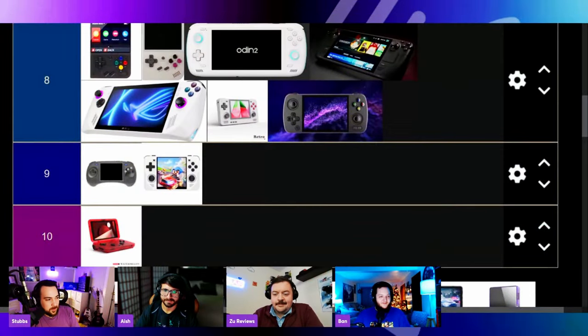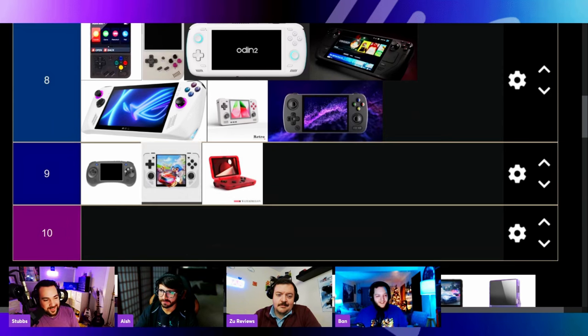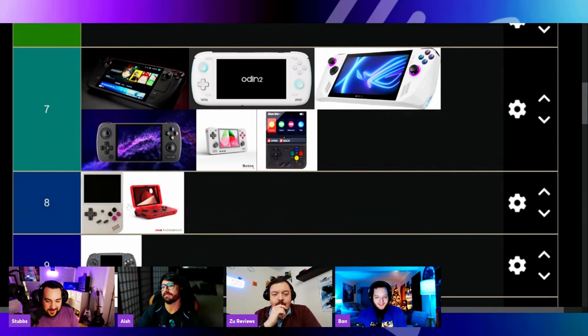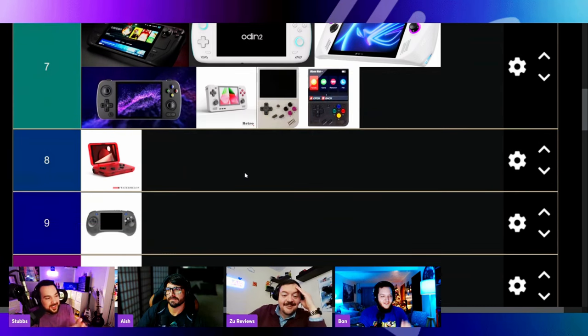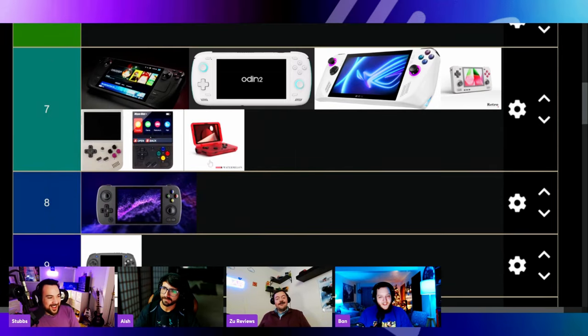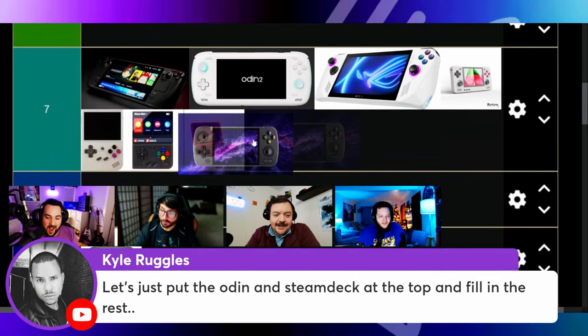What about the Flip? Someone's saying Flip is solid 10th, but no — the Flip is at least a seven. Worst case scenario the Flip drops to number seven. So what's 10th? RGB30 at 10. RG Arc at 9 — I'm okay with that. And I would say the RP2S at number 8. Whoa — you're going to put the 2S below the Flip? Are you crazy?